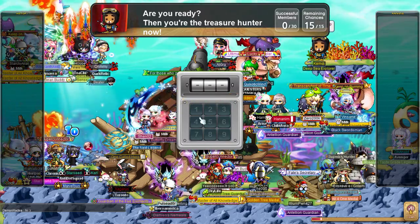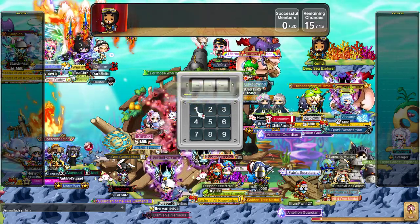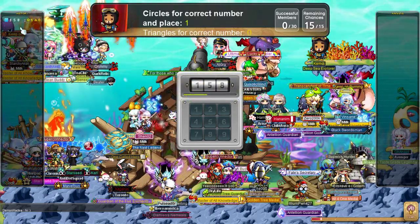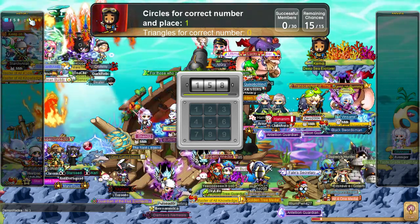So here's the combination — we have to pick three random numbers until we find the right combination. So you basically just press on the keypad a random number, and as you can see, I have a yellow with a one. That means one of these three numbers is correct.